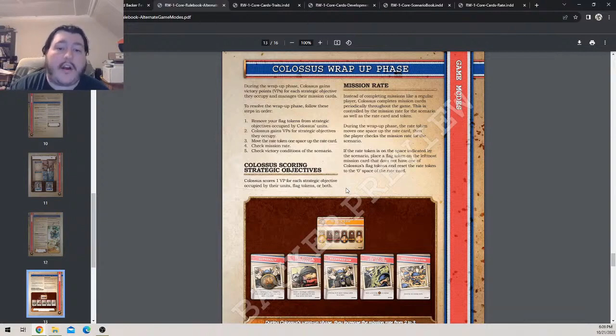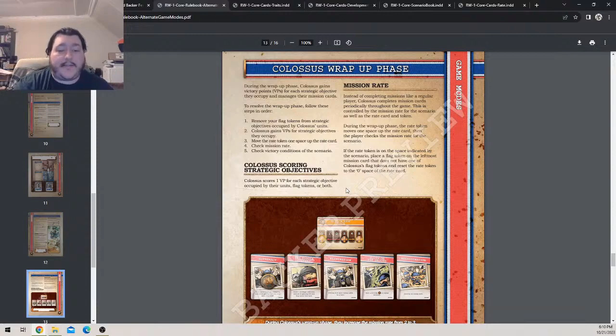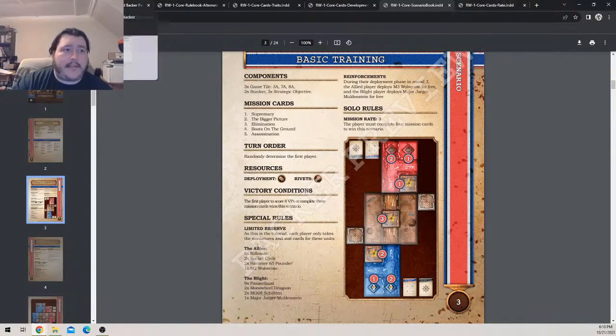Move the rate token one space up the rate card, then check the mission rate. Colossus scores one VP for each strategic objective occupied by their units, flag tokens, or both. Instead of completing missions like a regular player, Colossus completes mission cards periodically throughout the game — controlled by the mission rate for the scenario and the rate card token. During the wrap-up phase, the rate token moves one space up the rate card. When it reaches the space indicated by the scenario, place a flag token on the leftmost mission card that doesn't have one, then reset the rate token to zero.